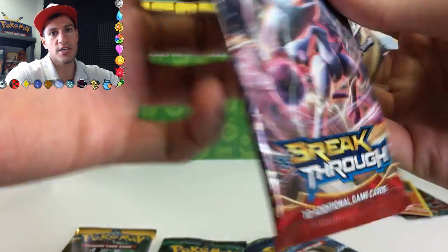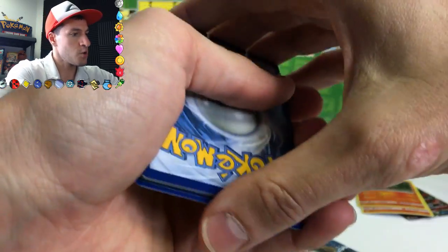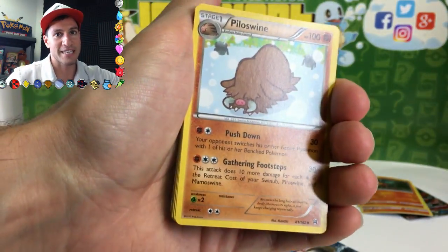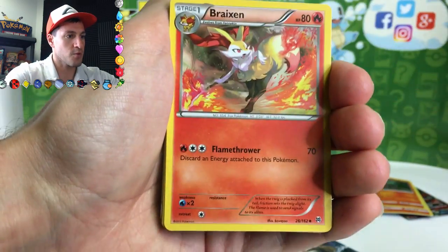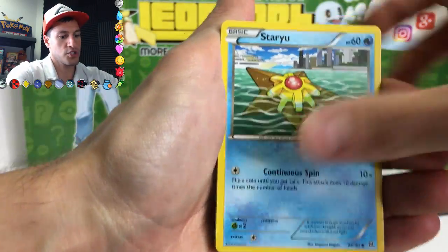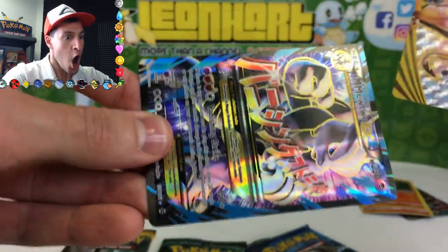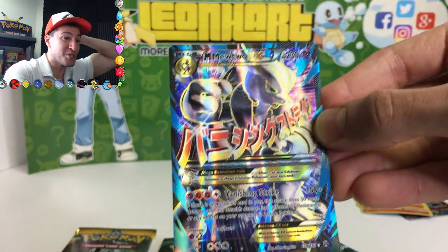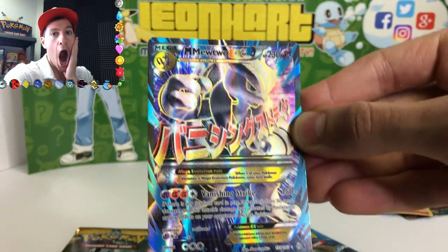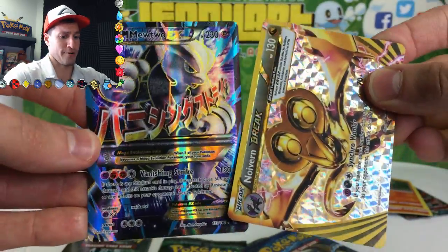And a Beacon — Vivaldo Holographic card! What a way to begin this opening. I just want to thank all of you watching — thank you so much for being part of this community, thanks for being part of the Pokemon community in general. You guys are absolutely amazing. From the next pack: Piloswine, Braixen, Swablu, Woobat, Gastly, Doduo, Staryu — and a Noivern Break card! That is 2 for 2. And oh my gosh — a Mega Mewtwo EX!